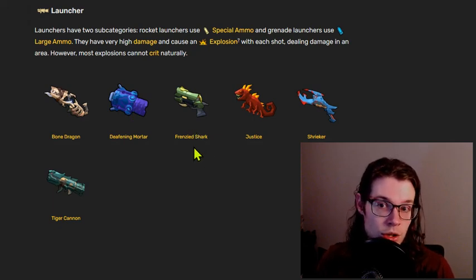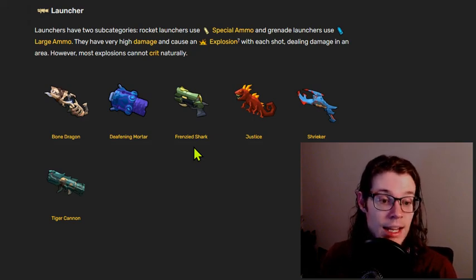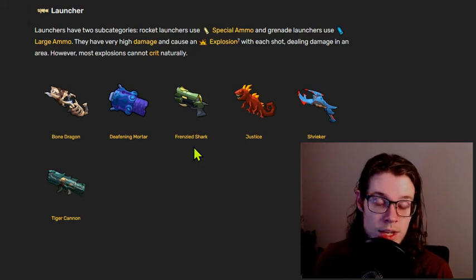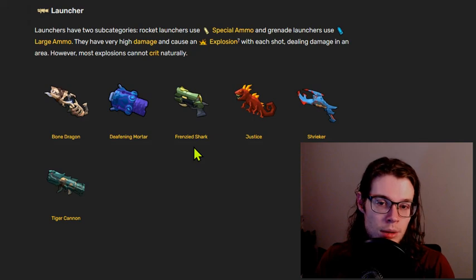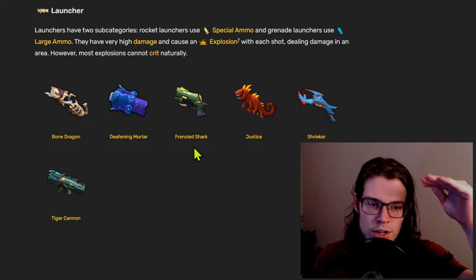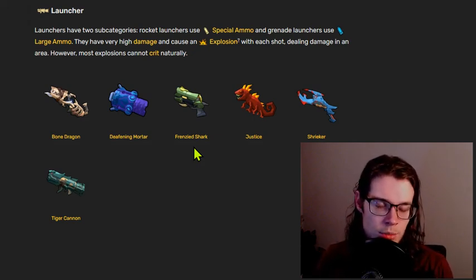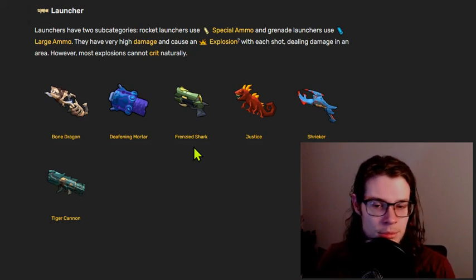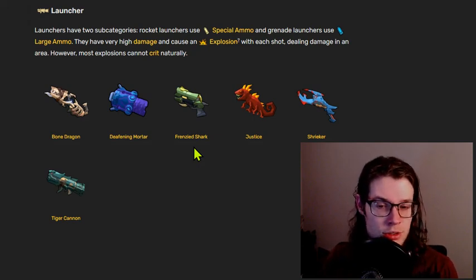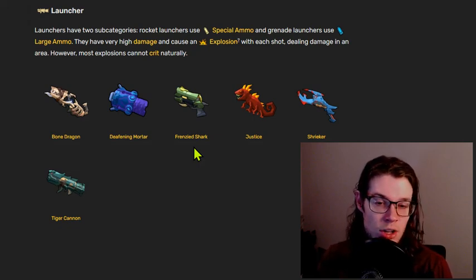Frenzied Shark is a rather low performance weapon. If it did more damage, it would be much better, but its main draw is that it doesn't slow you down as much as the rest of them. Not only do launchers have all of those problems, but they tend to be the heaviest weapons in the game, slowing you down a lot. For all of the problems that they bring, they tend to be probably the worst class of weapons overall. Frenzied Shark tends to be the worst of all these weapons, maybe with Bone Dragon, and it just really doesn't do enough damage to justify all of its downsides.